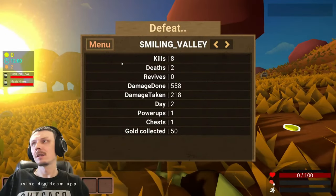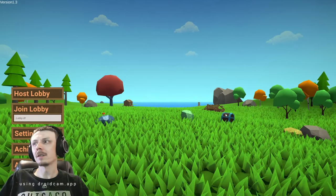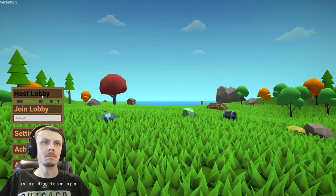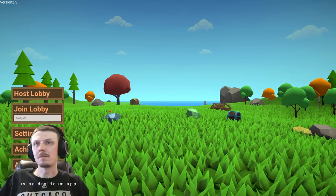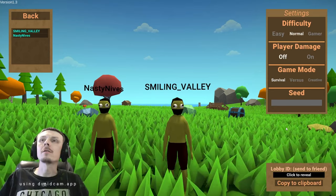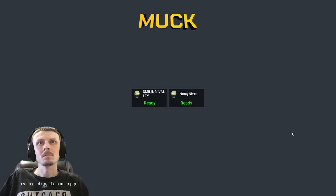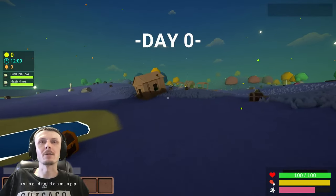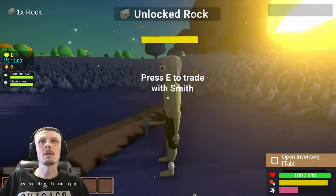Poopy, poopy, poopy. So we're going to go to menu. I got more kills than you. Do you have to leave the lobby? Host a new lobby. Sending it in the chat. All right, ready? You turning player damage on? We're keeping it off. I hope that just doesn't mean that we can't die or something. That'd be stupid. I've got to find a rock. You can trade with these guys.